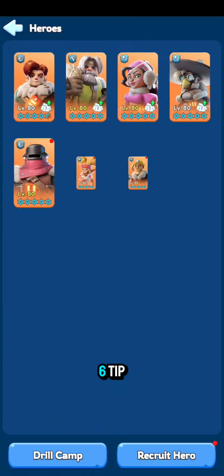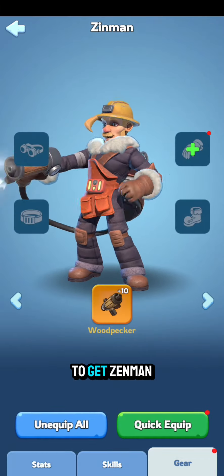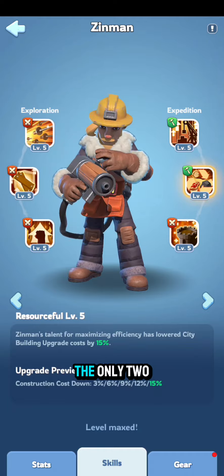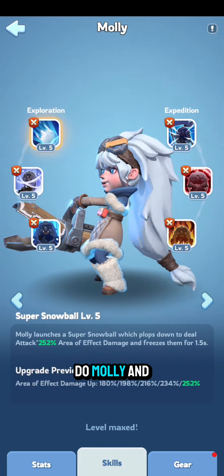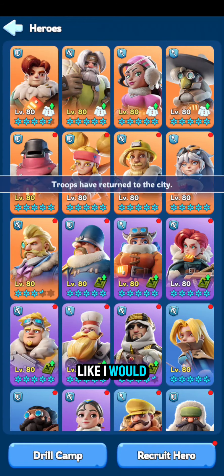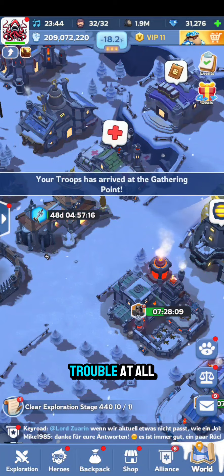The sixth tip: if you do decide to get Zen Man, make sure you get his expedition skills — those two are the only skills you need with Zen Man, everything else isn't that important. You might wonder about Molly — you can do Molly and she's the easiest one to do, but I wouldn't spend any shards on her. Don't use your mythic shards on Molly because you should be able to acquire those naturally just by playing the game without much trouble.